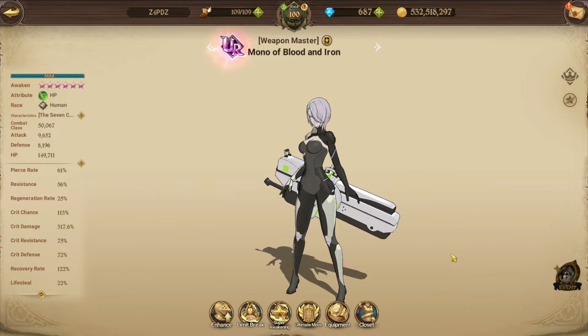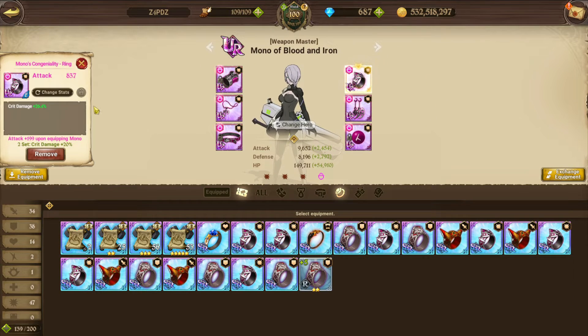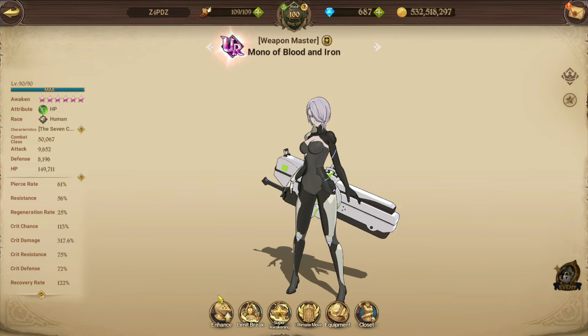Look at her stats - 113 percent crit chance, and the crit damage is insane. I have her on triple crit damage, built on crit damage on the top slots - that's pure crit damage. Other people build her attack, crit damage, and attack defense, but I went the 317 percent crit damage route.